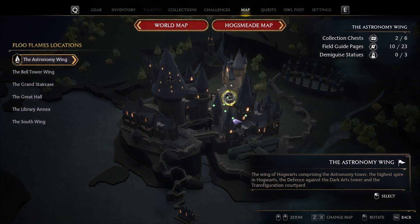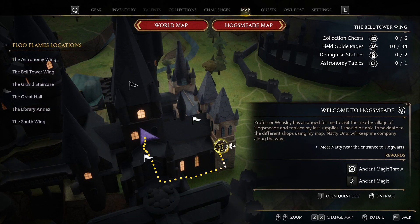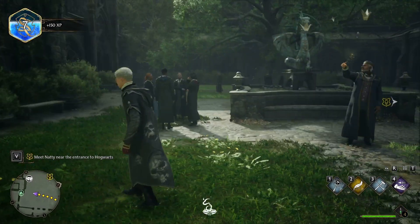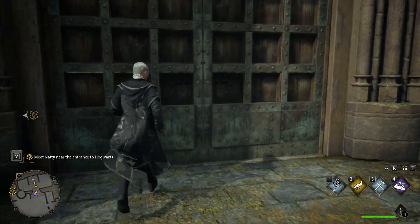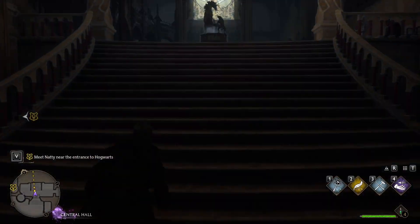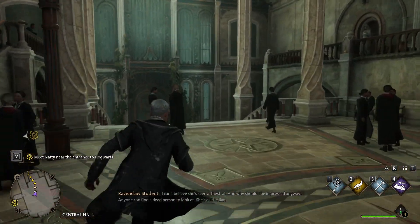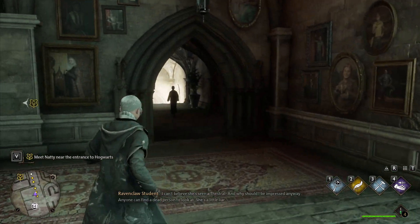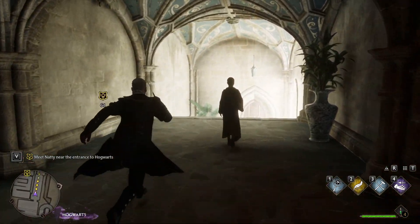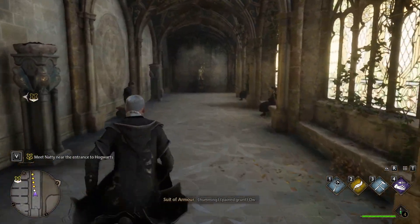We're going to do the main quest. We want to go get our equipment for school. Also, we can get to Hogsmeade and sell some things before we get too much stuff in our inventory. Just doing some school parkour. Apparently we can't roll when we hit the ground — that is unfortunate.